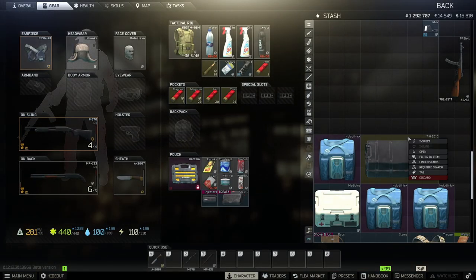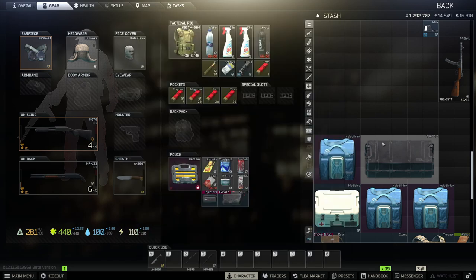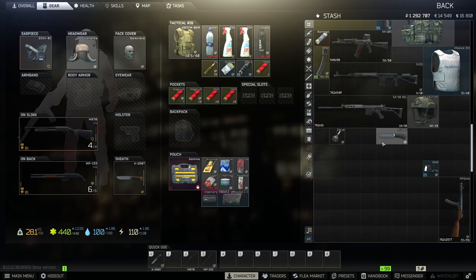I got my first thick items case yesterday, which was day nine. I'm going to have my second one tomorrow after my Ledex craft finishes — one on barter and one from Private Clinic. That'll be two thick items cases in 11 days of the wipe. Last wipe I got my first one on day 15, so I'm doing way better this wipe when it comes to getting to level 35 and freeing up all that space in the stash.